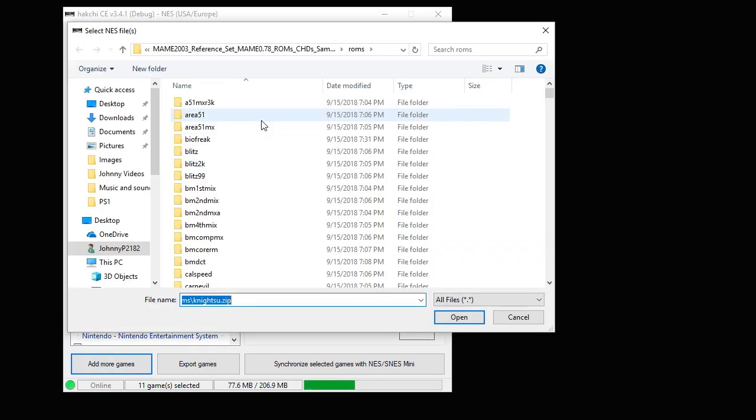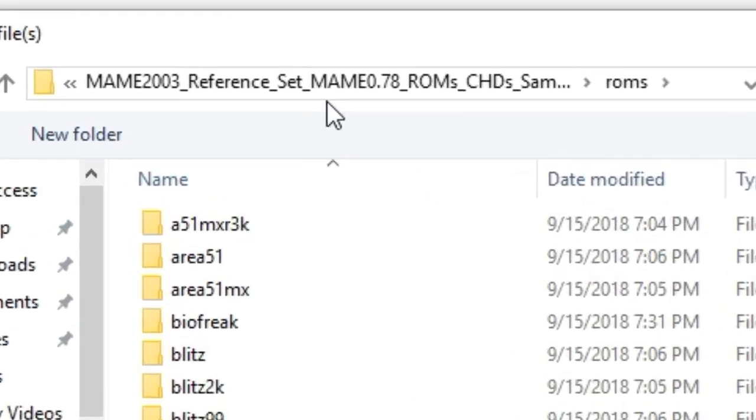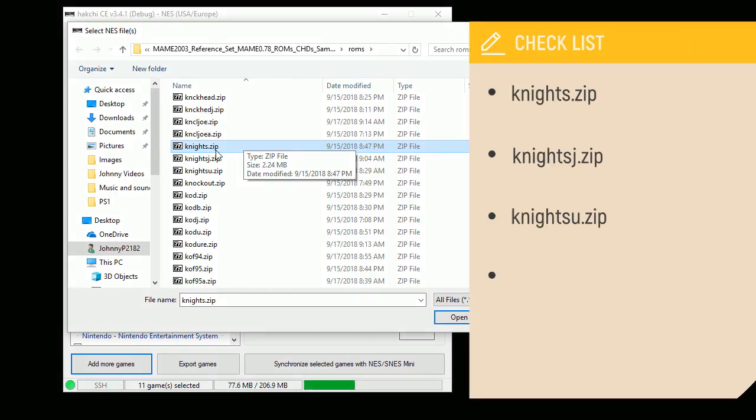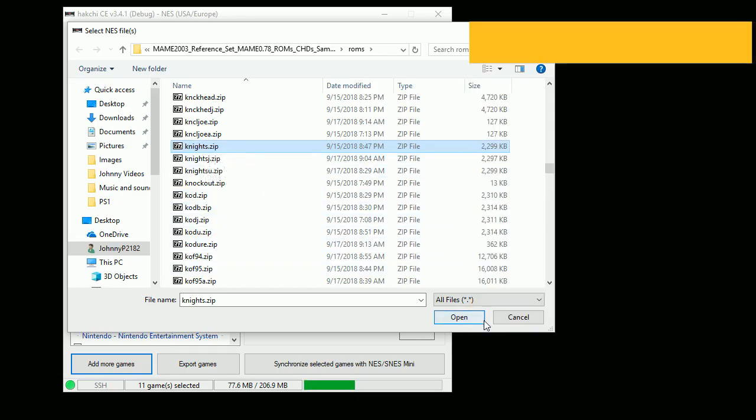Click the add more games button. You can navigate to the folder where your ROMs are. We're using the MAME 0.78 ROM set. The ROMs we're looking for are Knights.zip, Knights J.zip, and Knights U.zip - any three of these will work. We're going to use Knights.zip. Hit the open button.